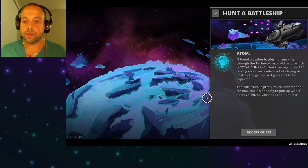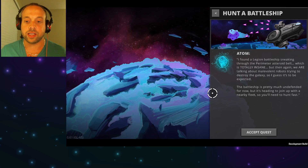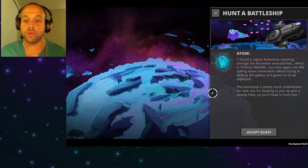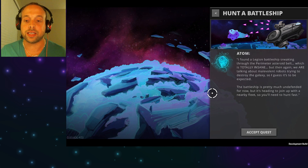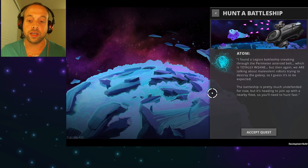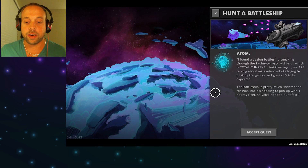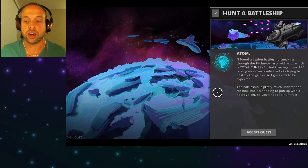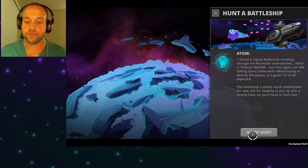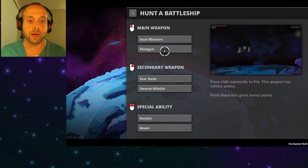Adam found a Legion battleship sneaking through the perimeter asteroid belt, which is totally insane — but then again, we are talking about malevolent robots trying to destroy the galaxy. The battleship is pretty much undefended for now, but it's heading to join up with a nearby fleet, so you'll need to hunt fast. And we will.